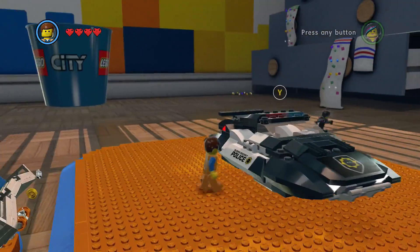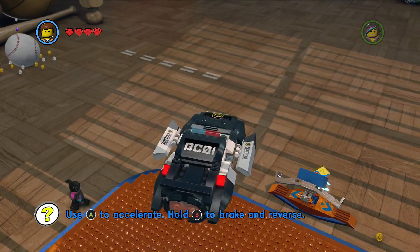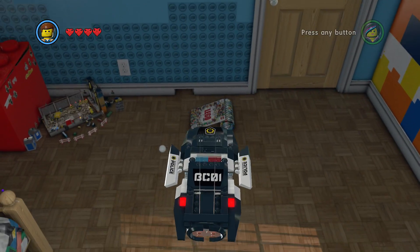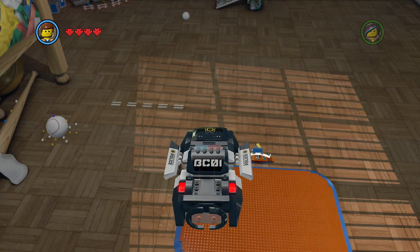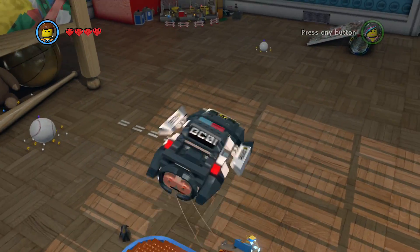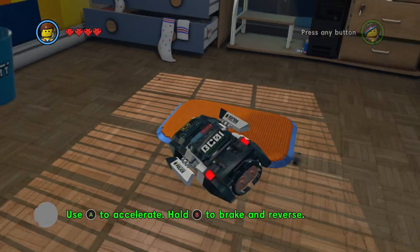Alright, let's give this little bad boy a spin. Hit A to go up, B to drop. Alright, pretty good — handling is pretty sweet.